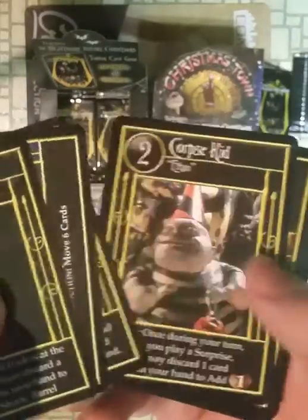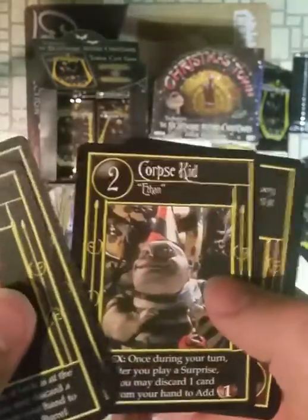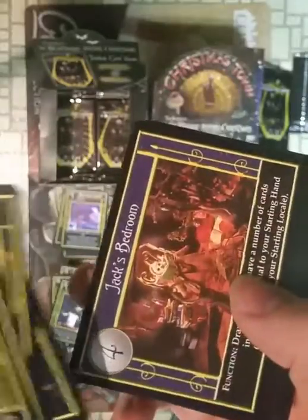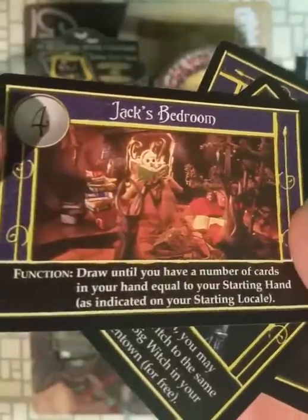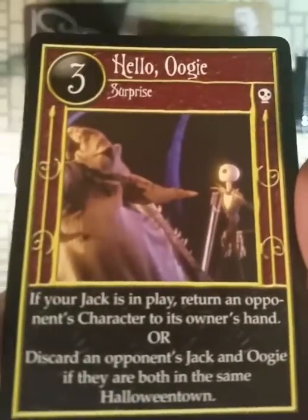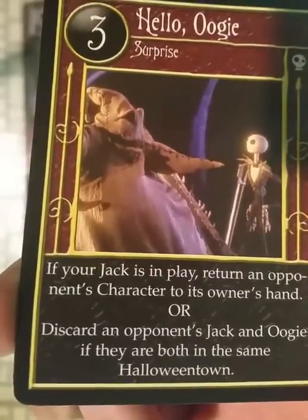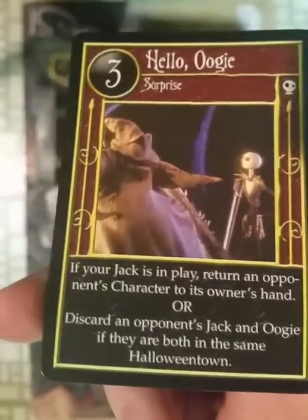Mr. Hyde. Not sure why his little friends are rarer than he is. Jack's Bedroom. Little Witch. Treehouse. The rare is 'Hello Oogie.' Punishing Youth — you play both Jack and Oogie. Not sure any of the starter decks do that.